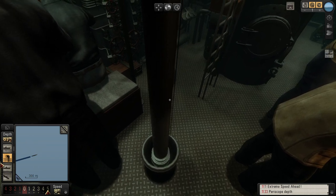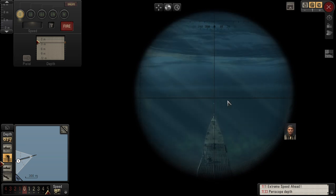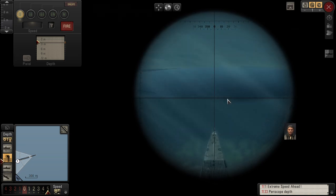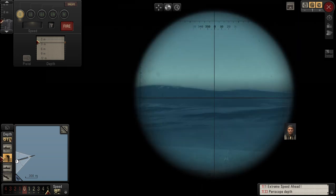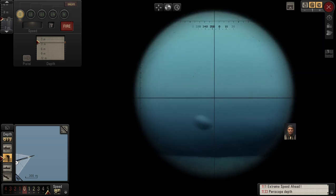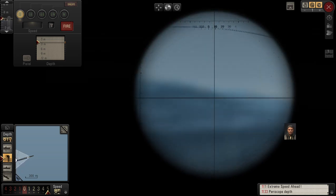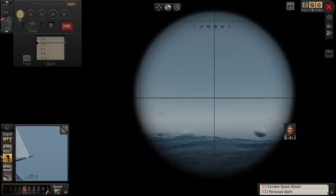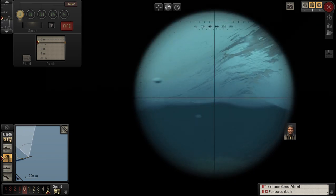This is the observation periscope — I'm going to raise it so I can look through it. You can see it coming up. Interestingly, submarines usually have two periscopes: the normal observation periscope and an attack periscope located in the control deck. I can't see any ships yet — there's nothing in sight.